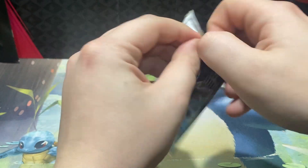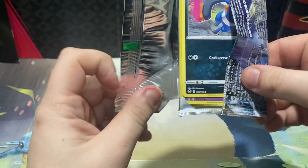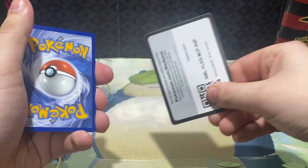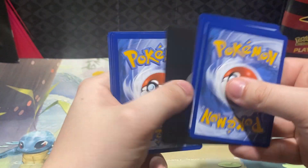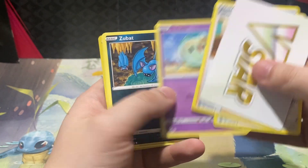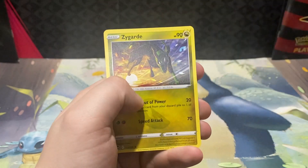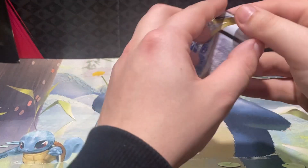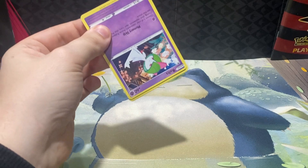Our first Silver Tempest pack — we pulled an Alt Art out of it, but we did not pull that Alt Art Lugia, which came about one in every 1,500 packs. We got V-Star energy. Cards include Thirst Run, Breaksin, and Zygarde non-hollow rare.